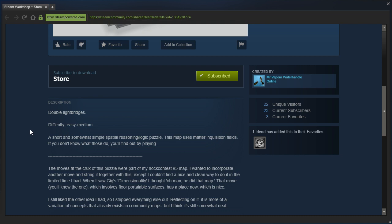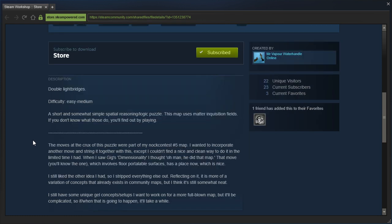This map uses Matter Inquisition fields. If you don't know what those do, you'll find out by playing. The moves in the crux of this puzzle were part of my knock contest number 5 map. I wanted to incorporate another move and string it together with this, except I couldn't find a nice and clean way to do it in the limited time I had.